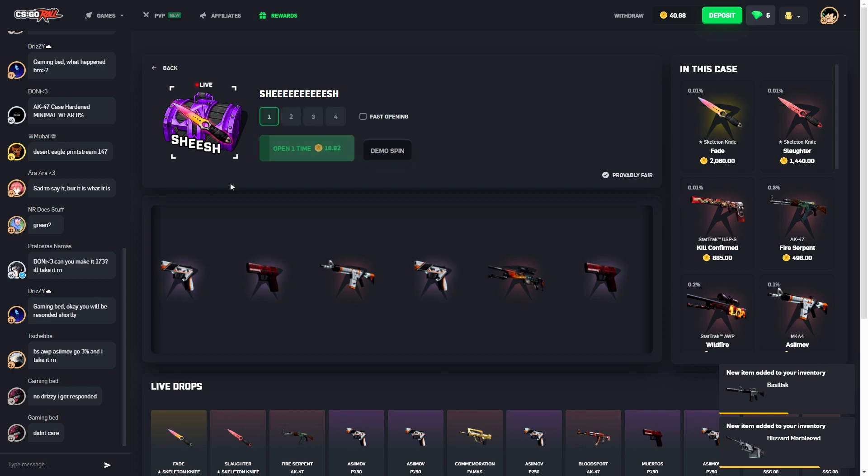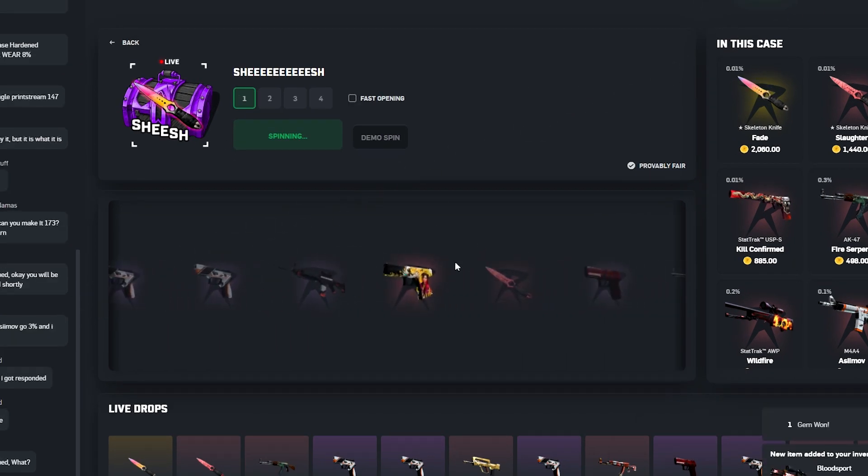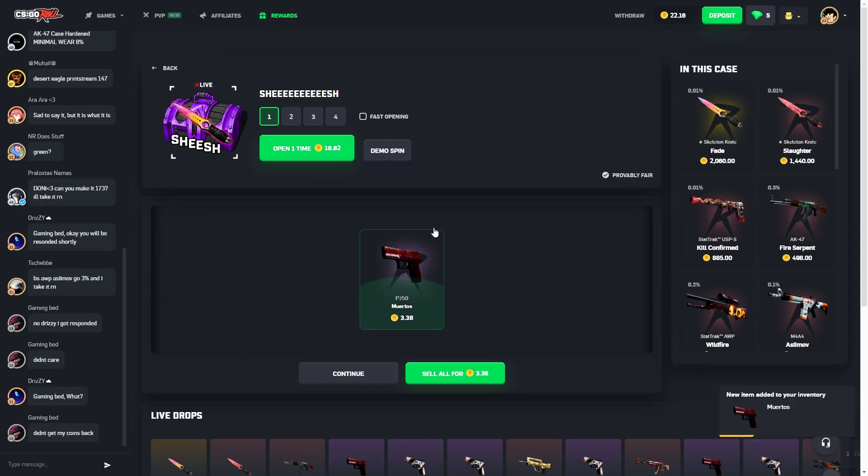Let's quickly slow-open one of the Sheesh cases. Come on, get something good. Dude, the bait — it slowed down and for a second I thought... Oh my god, that was a painful bait.